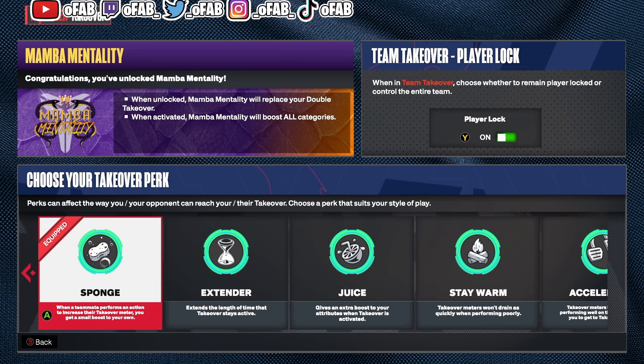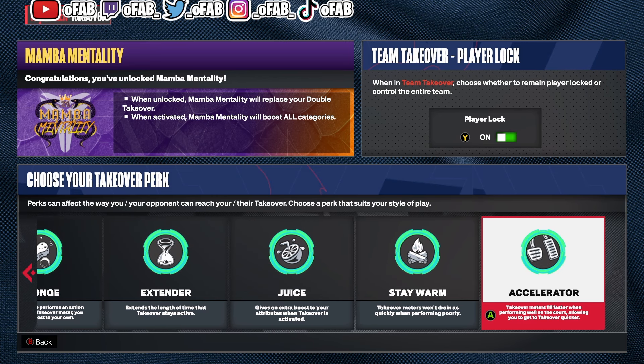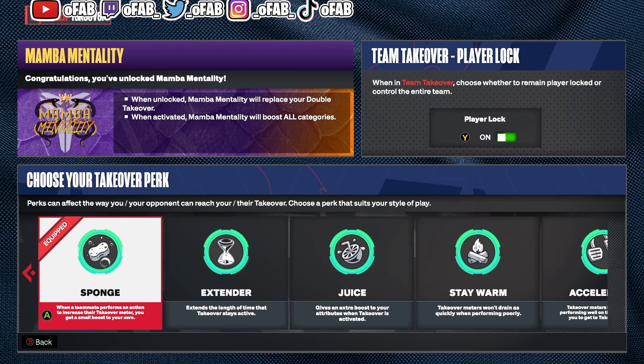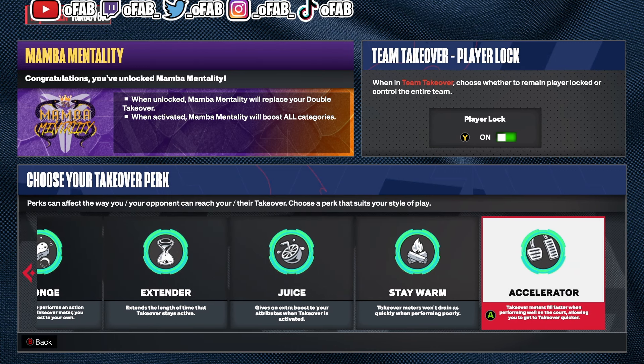The best one is Sponge because whenever a teammate does something good it increases your takeover meter. So even when you're at 95 and your center throws it to your shooting guard and your shooting guard greens a three, you go from 95 to 100 and get your takeover off that. You're getting five percent for everything good your teammates do. With Accelerator, if your teammates score a three or a dunk, you don't get anything to your takeover meter — you're not involved in the play.